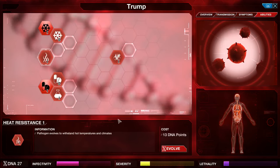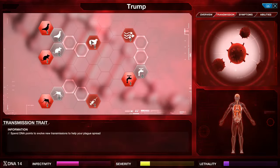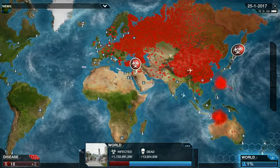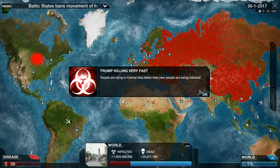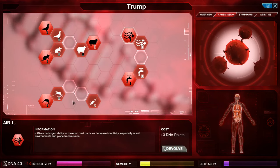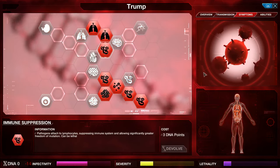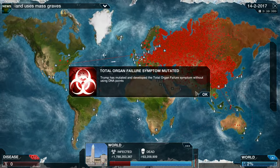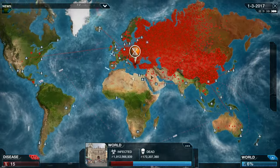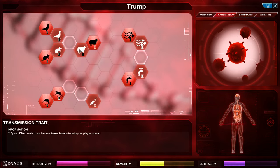Abilities — let's make it heat-resistant. Let's make it go through livestock as well. We need to infect the world, guys. Australia has fallen. It's spreading so quickly right now. And USA. 54 points already. Let's go with air. Let's go with mosquitoes to get Africa. More infectious than the Black Death. We don't want to make it too lethal, because then people are just gonna die before they can infect. They haven't even started working on a cure for it — that is awesome.